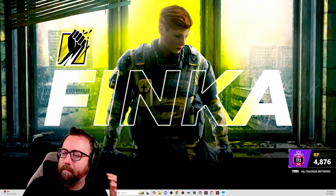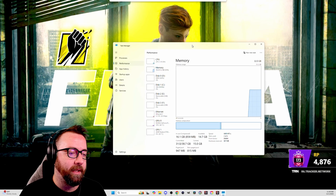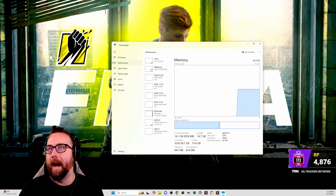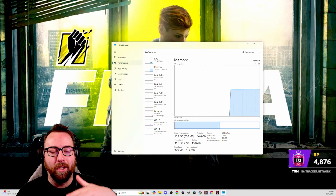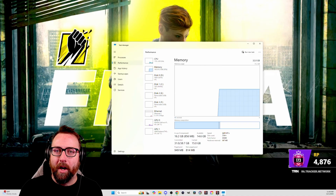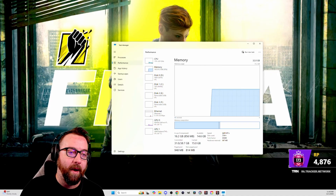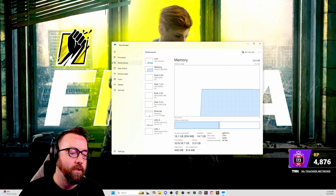Here's a big one I wasn't aware of until many people came to me with this issue: go to Task Manager, go to Memory, and make sure you are actually running at your rated RAM speed. I have 6400 RAM speed — make sure it shows that. If not, you need to go into your BIOS and enable XMP (or EXPO if you're AMD). It doesn't come on by default. If you're unsure, there are quick guides on YouTube — it's not super difficult to do.